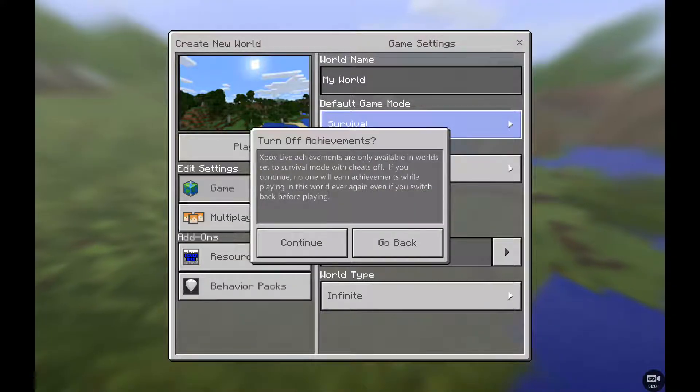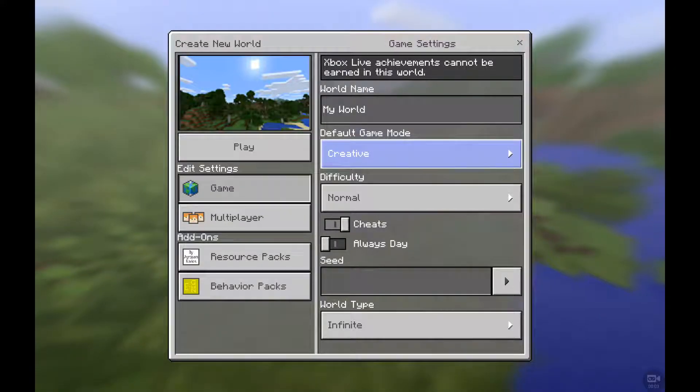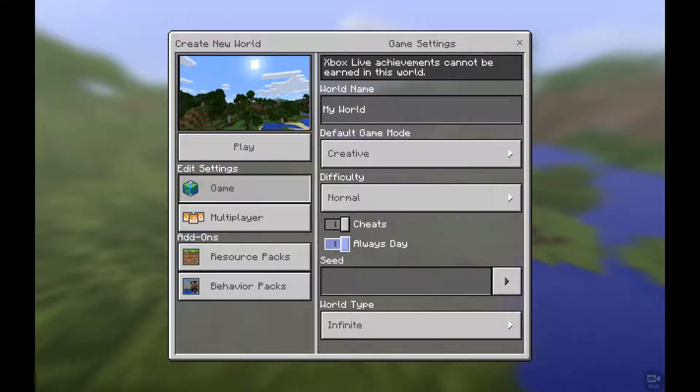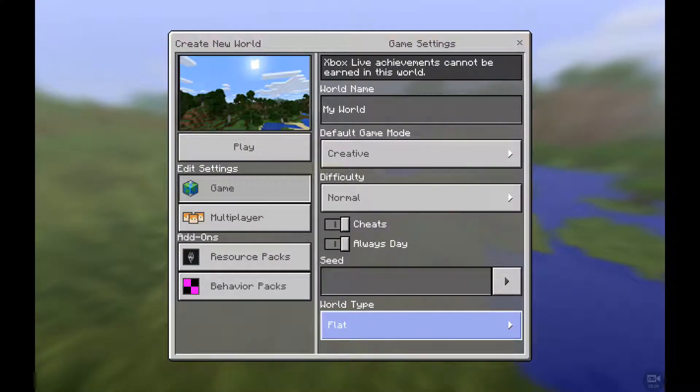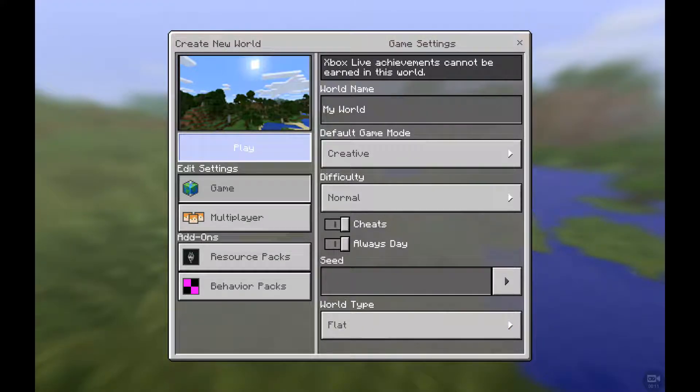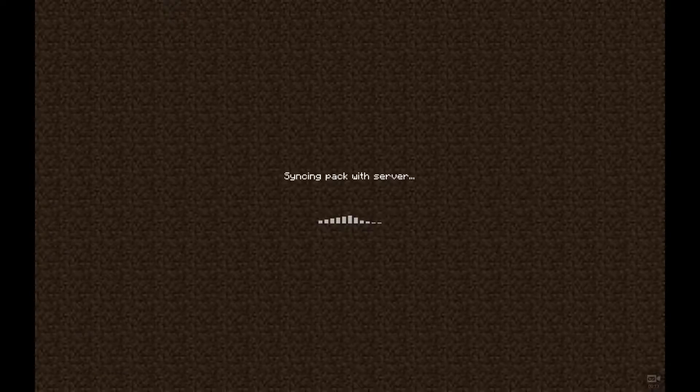Hi guys, I'm just making a new world because today I'm going to be doing how to make a crossover. Let's get on with this. I'm just going to press play — it's going to start going into the game. I'll tell you what you need first: you need a lever, iron and stone, and you need a lot of rails if you want to finish off your railway.